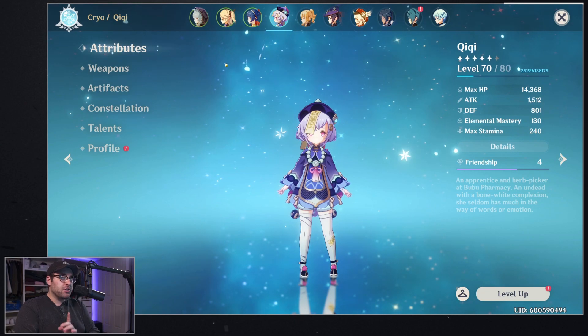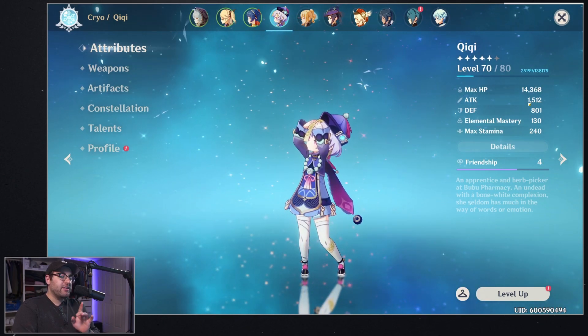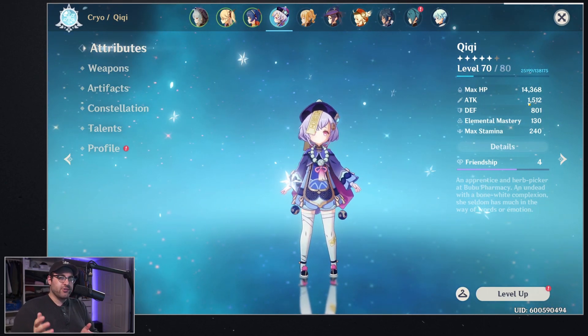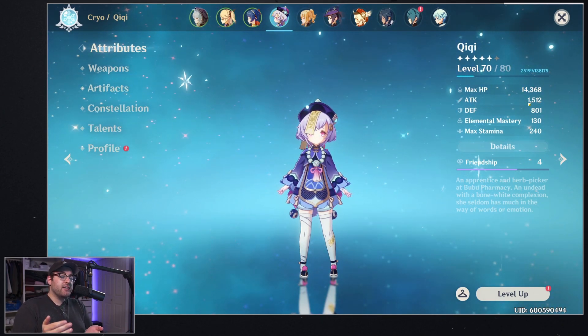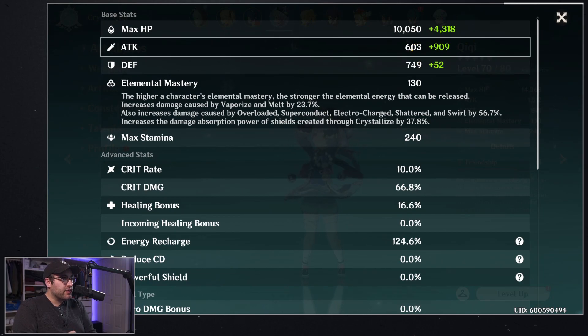There are a couple different ways to look at attack on a character. Chi Chi here has 1512 attack — that's the stat the flat attack is added on to. But attack percent does not calculate off that 1512; it calculates off her base attack. Her base attack is the white number you can see right here. The 909 is all the additives from artifacts; the 603 is her base attack.